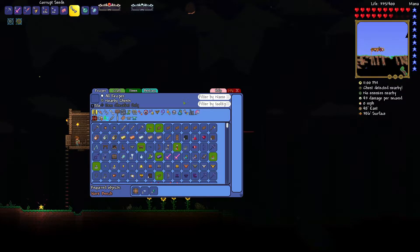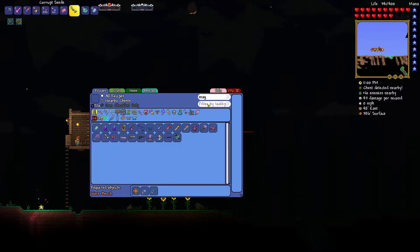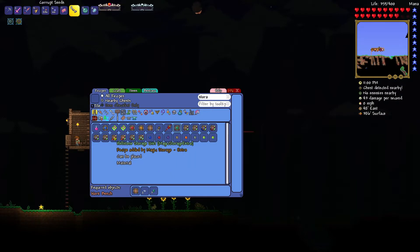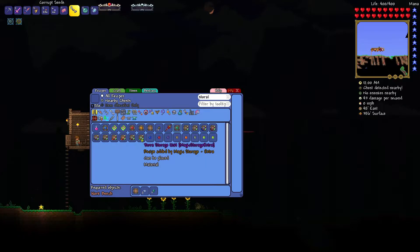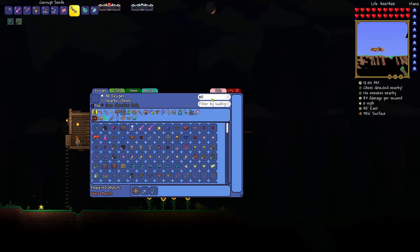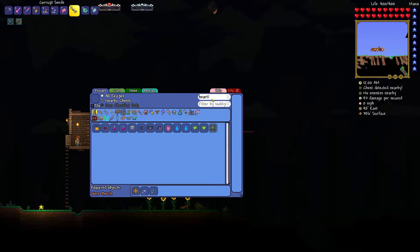Hello everyone and welcome to a new episode of Terraria. Today we start messing around a little bit with the magic storage mod. I have never used this mod so I barely know how it works. The first two things you need are the storage crafting and the storage heart, and then you have the storage access, but I don't know how it works or if you can access it from another point.